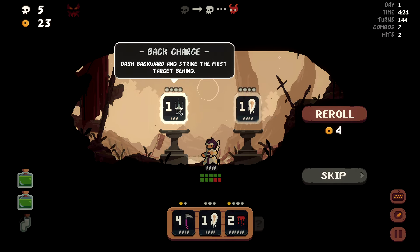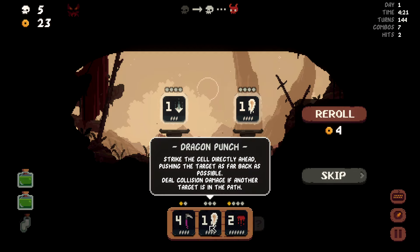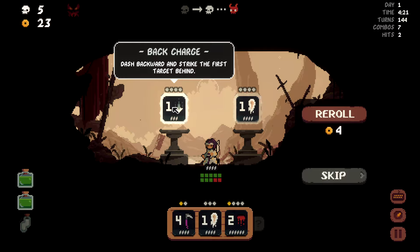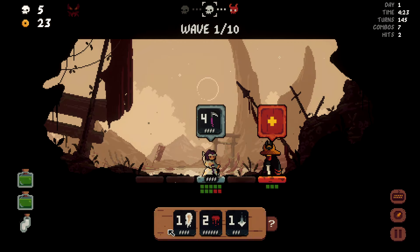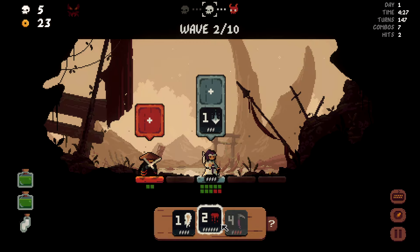Back charge dash backwards — strike the first target behind. I think this is great. It's the same thing we already have, and we're not using it that much. But this would allow us on those early ones where we have one of the short little guys — we can use Back Charge to get to him quicker and then throw him if needed. I kind of like it a lot. That just being a one-shot kill also kind of slaps.